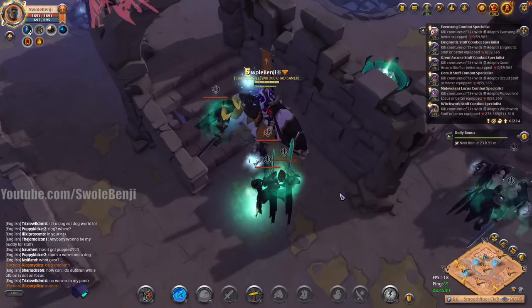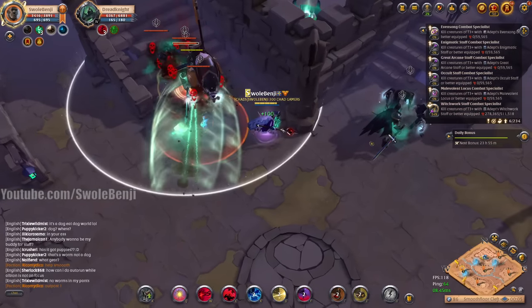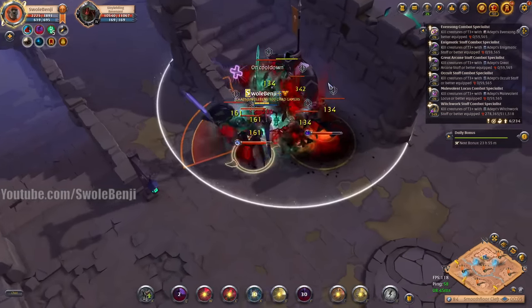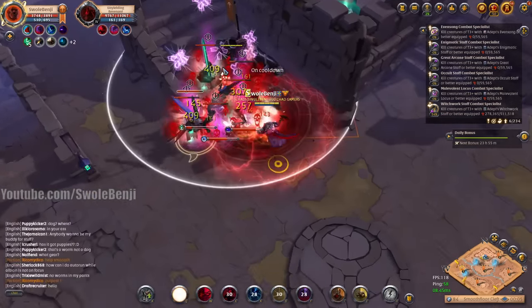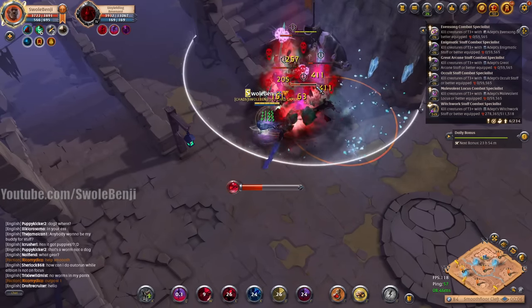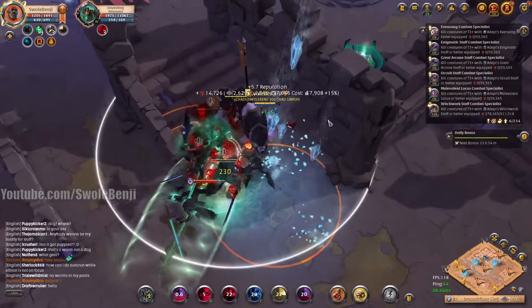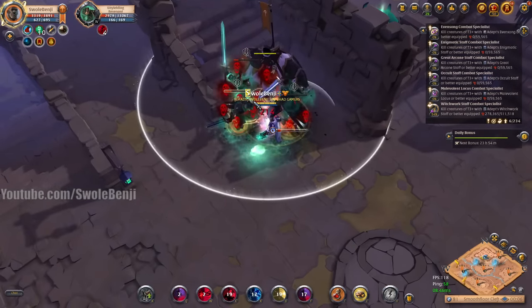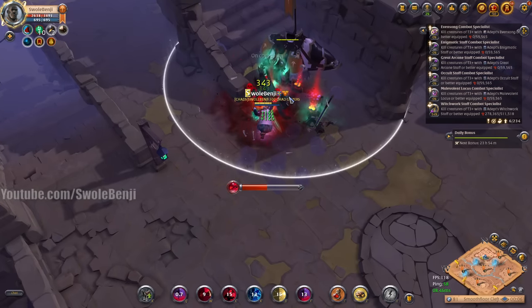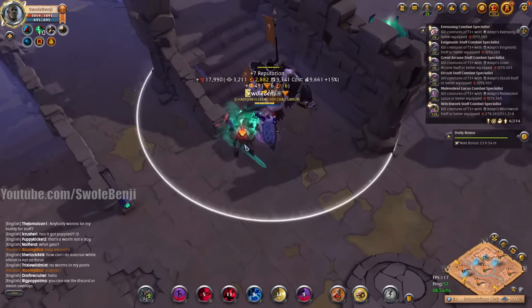There's a boss and chest up here sometimes — doesn't look like there's one this time. Let's try to get more wizards into the party. Starting to nuke. We're getting some big boy pulls here — dodge the melees, dodge the spells. Laser beam this dude down — we did it. The loot is not going to make up for the silver losses at all.